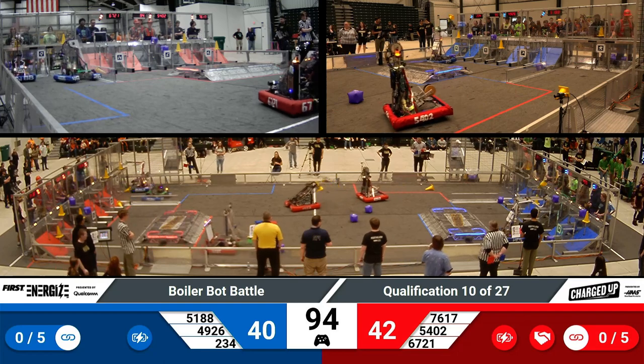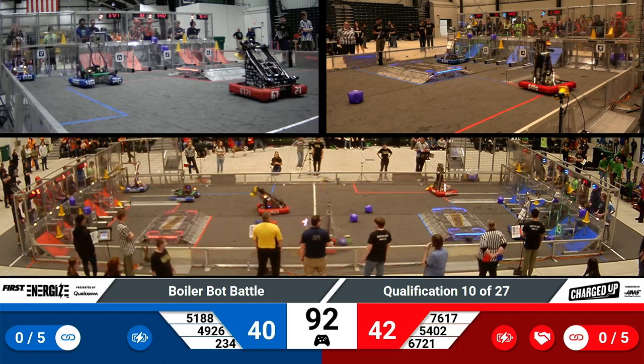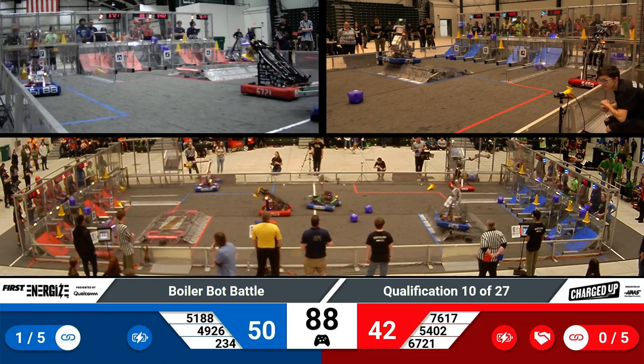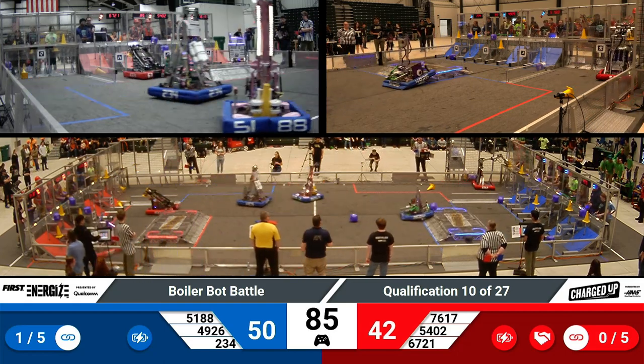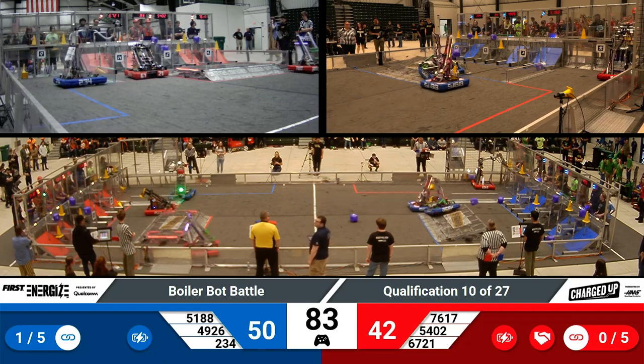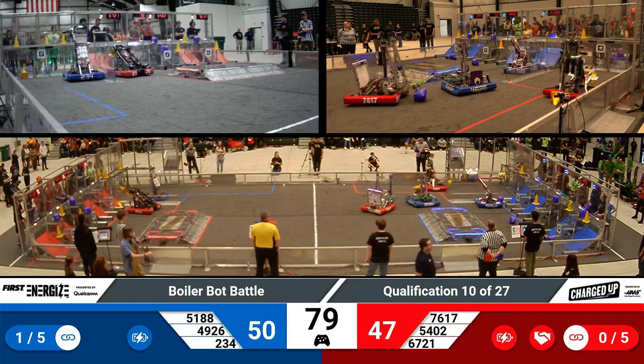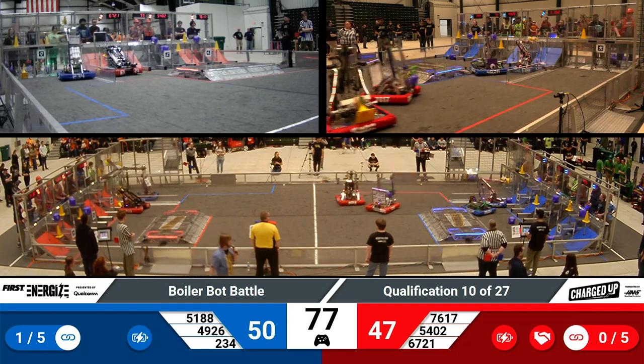54-02, that's Rec Robotics, dropping a cone as they were exiting that area, but they're able to quickly go back and grab another one. Remember, it's two points for the bottom part of the grid, three for the center, and five for the top row. So we'll see a lot of teams, if able, filling up that top row first to maximize the amount of points they can gain for their Alliance.